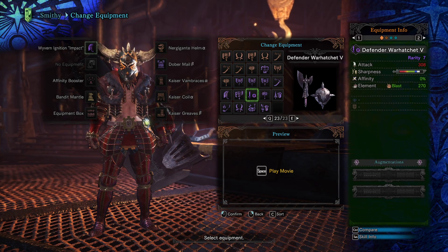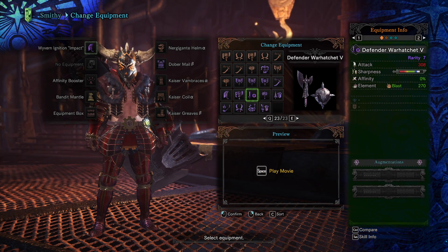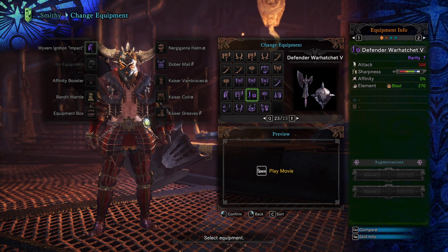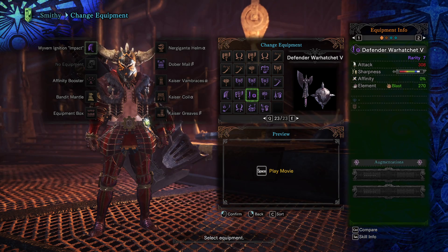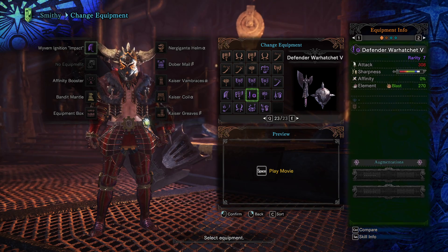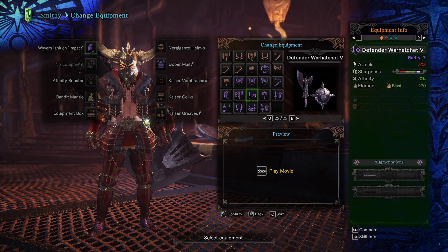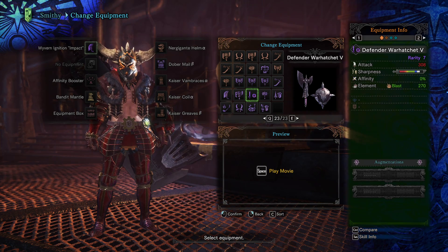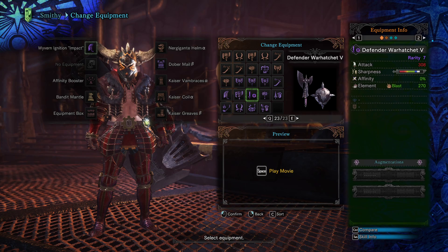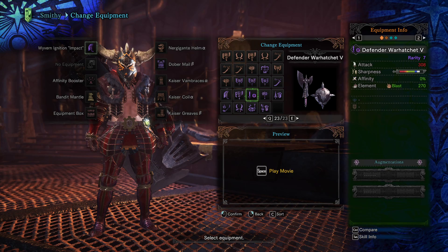You can go straight for all attack or straight for all elemental damage. If you want to just make the Defender Sword and Shield and fight all monsters with it, this is your option. Unless you want to make all the elemental Sword and Shields — that's going to be great too. But overall, this is going to have the best matchups in the game for Sword and Shield, neck-to-neck with Devil Joe for damage.